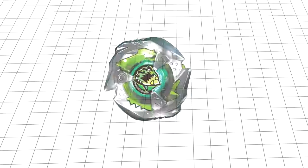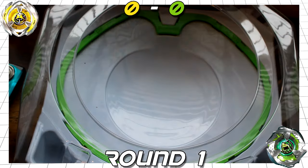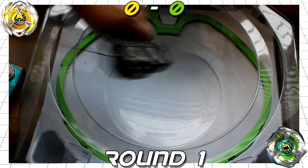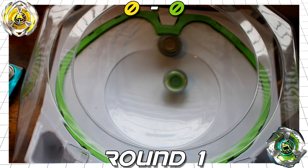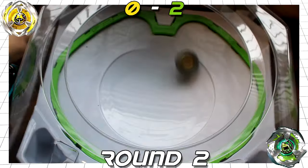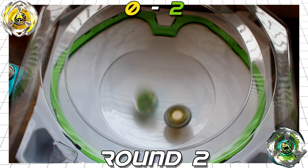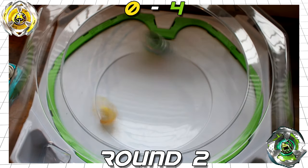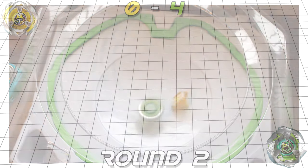And finally, Wizard Arrow is really put to the test against a Bey it has a disadvantage against — the attack type, Shark Edge. In round 1, Shark Edge seems pretty content to chill, until receiving a love tap from Wizard, where it promptly shows the stamina type its place — knocking it into the pocket, scoring itself 2 points, then doing a victory lap. Round 2: Wizard starts by moving aggressively, bouncing off the extreme line without riding it, landing another small hit on Shark. Shark then retaliates, knocking it into the same pocket and bursting it, winning the third match in a flawless two rounds.